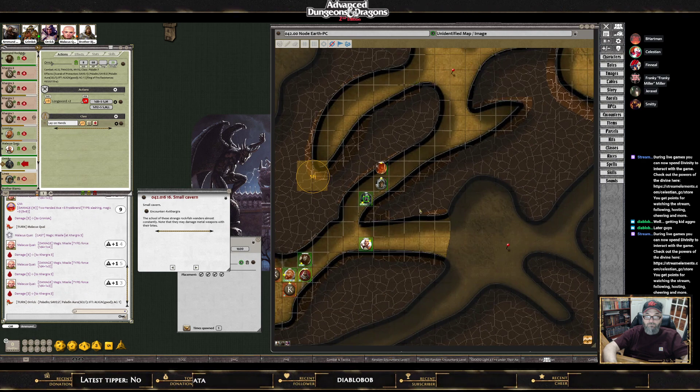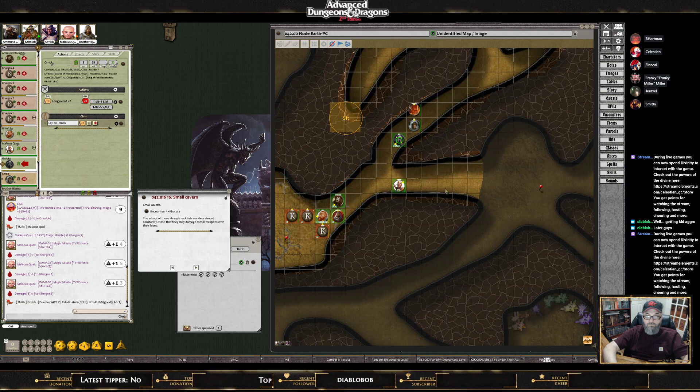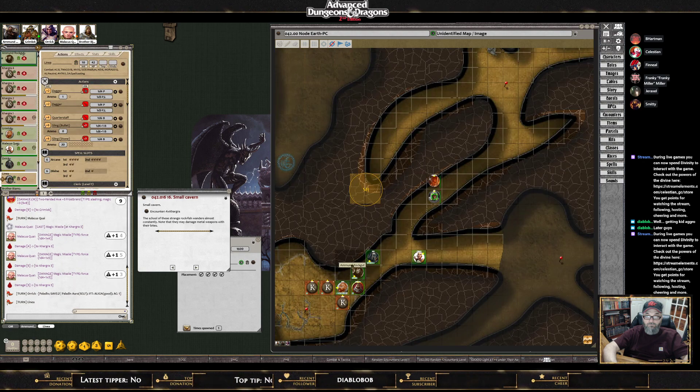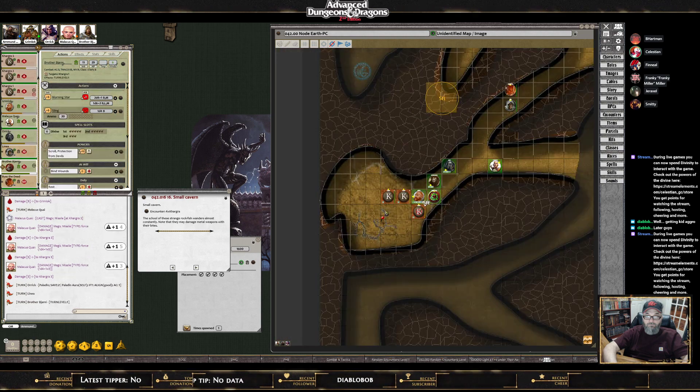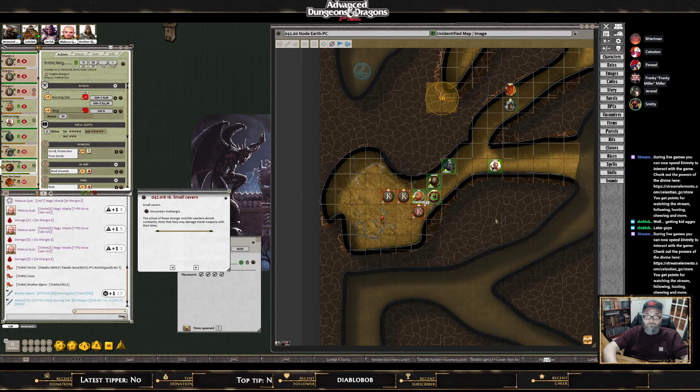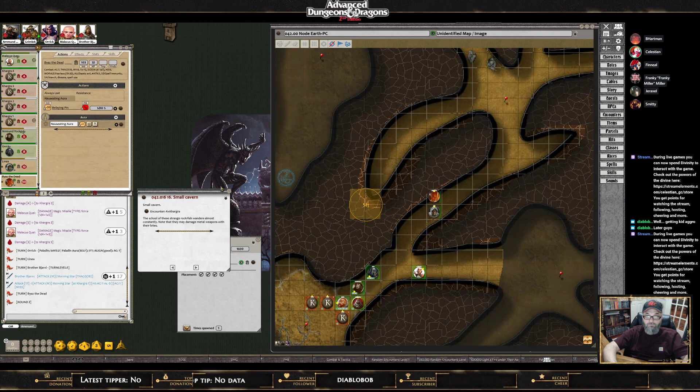Orc, you moved last round so I'll let you take another action. Moving up to the front lines. Linnea is hanging in the back — she listened to what Amund said and isn't moving up. Barney is swinging at that one again — go for it. That's terrible. Next round, roll initiative please.